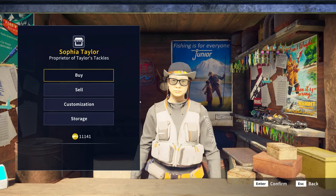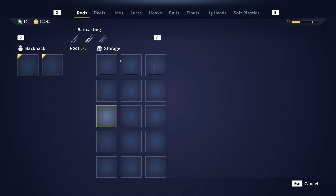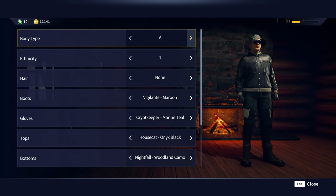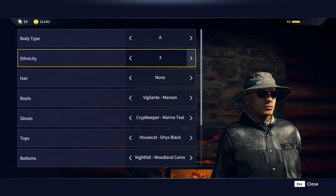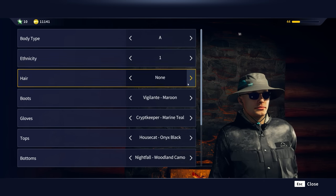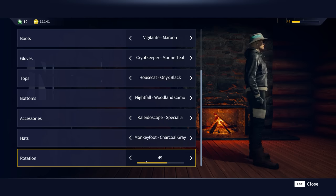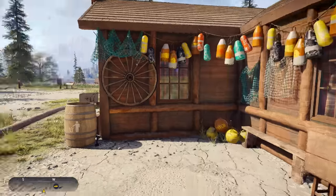Also you can go into customization — this is the only place you can do this. You have body type A and body type B, that's it. Ethnicity: four options for that. Hair, you can change that out. Then boots, gloves — this is where you can use all the stuff that you bought. That's pretty much the whole Taylor's Tackles in a nutshell and what you can expect.